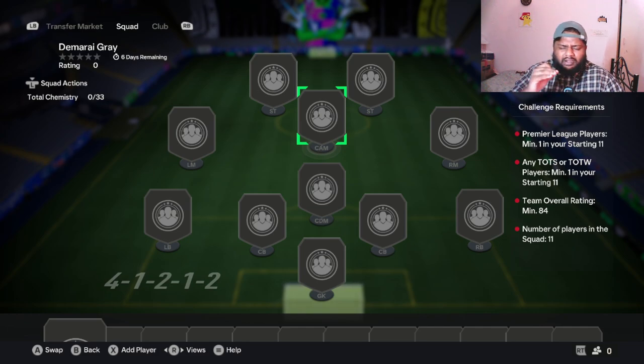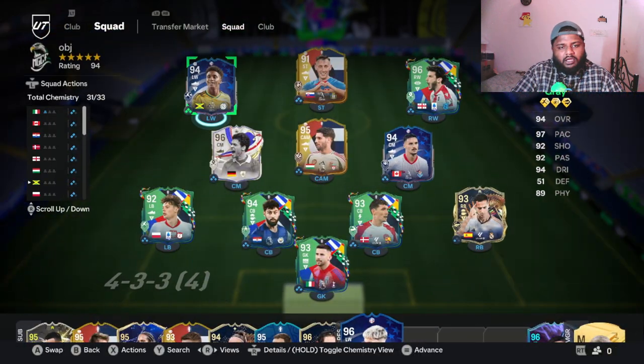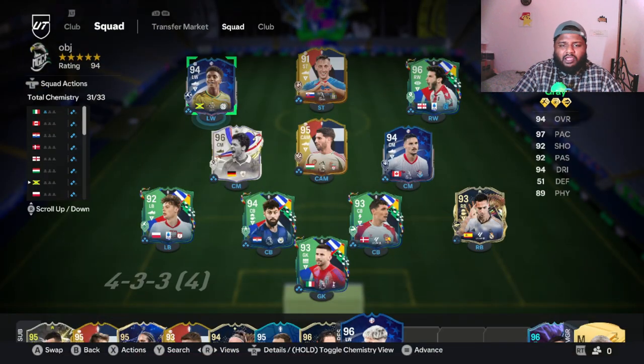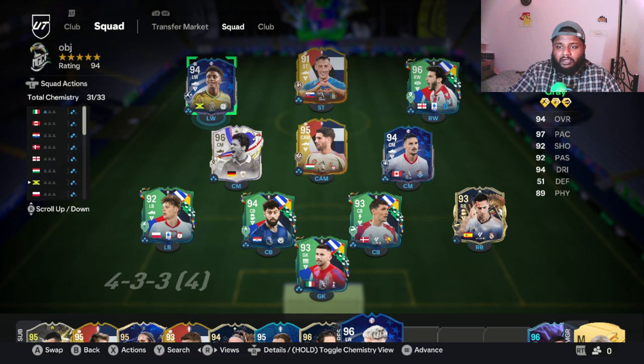This is the squad I'm going to use to test out Demarai Gray. We're using him at left wing, and he gets full chemistry which is really nice. The main things we are going to test are his shooting, pace, and dribbling — the three key attributes for an attacking left winger. We'll also test his crossing, since a left wing cross should be good. He has an attacking work rate, so let's see how he performs.